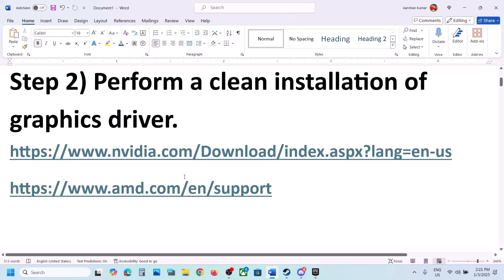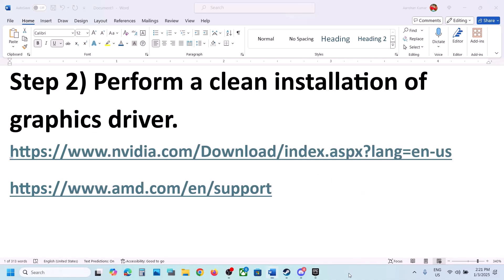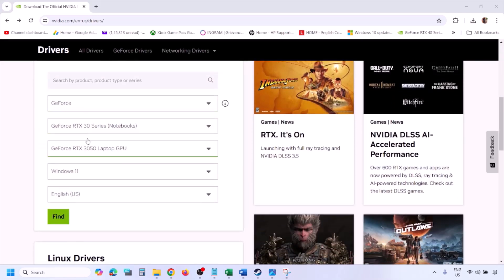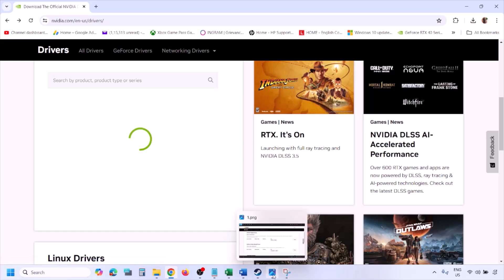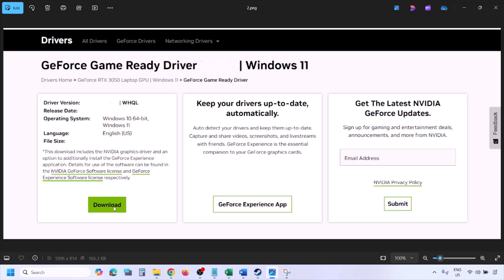The next step is to perform a clean installation of your graphics driver. If you have an NVIDIA card, go to the NVIDIA website; if you have an AMD card, go to the AMD website. On the NVIDIA website, select your graphics card from the list, select the correct operating system (Windows 10 or Windows 11), and click Find. You will see the latest GeForce Game Ready Driver — click View, then Download.